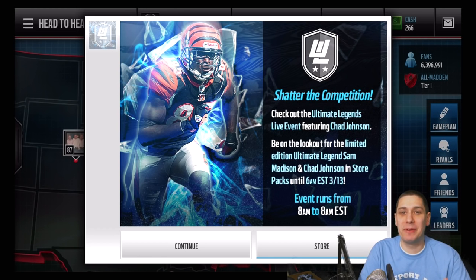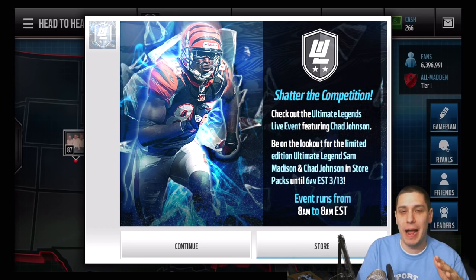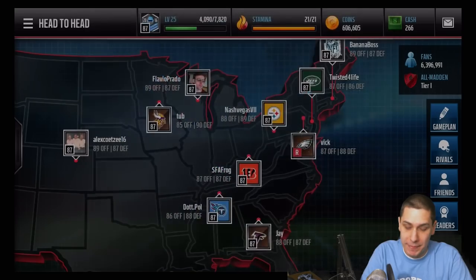Hey, what is up guys? CLICKWID here, back with another Madden Mobile video. It's Saturday, which means we have two new Ultimate Legends added to the game today: Chad Ochocinco and Sam Madison. Both very, very nice cards and both going for a lot of coins right now on the Auction House. We're gonna look at the regular base Legend and the Ultimate Legend, and I also have a 30-pack Ultimate Legend set to open today. If you enjoy this video, make sure you drop a like and subscribe if you're new.